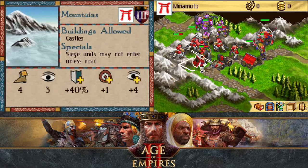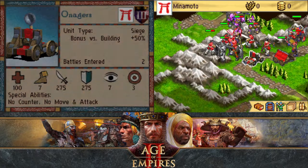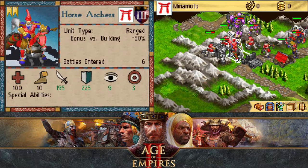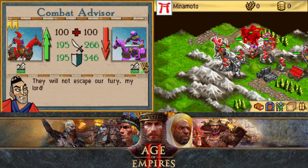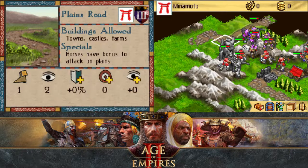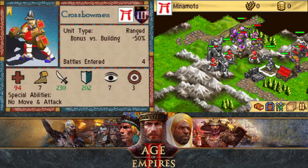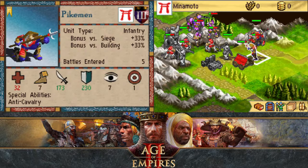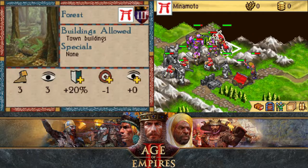Our units — attack from here. Onagers do good damage still — that's nice. Horse archers can probably attack there. Scouts have discovered another path. Attack. Nobody can get there to attack — so frustrating.